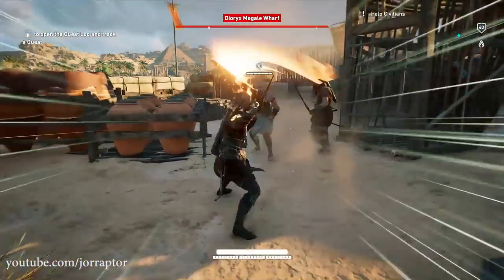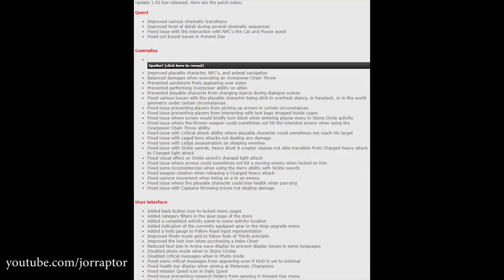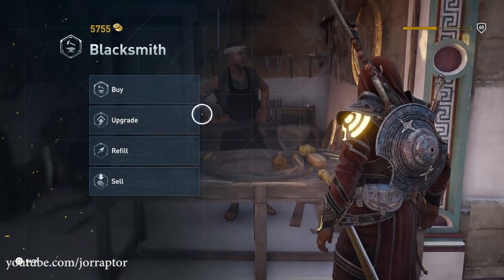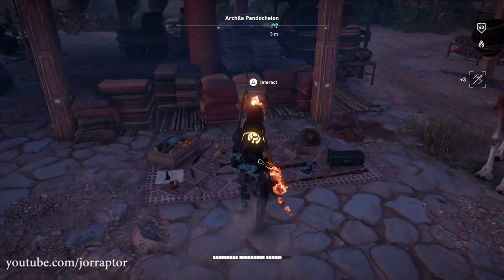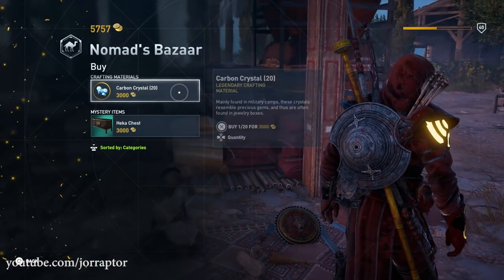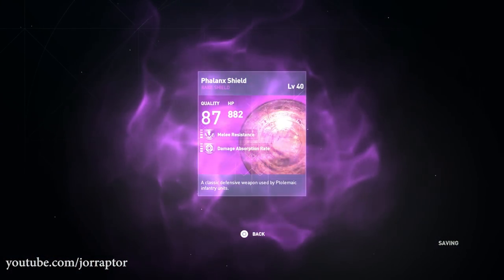With patch 1.03, the first patch after the big day one patch, Ubisoft applied a ton of fixes to the game but there are also some noticeable changes and additions. One of the things is that you can now see an equipped icon in the upgrade menu of the blacksmith, so you know which weapon you are wearing and can easily upgrade it. There's also an improved loot icon for the Heka chest that you can buy at the Nomads Bazaar.